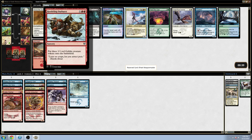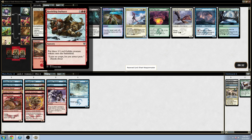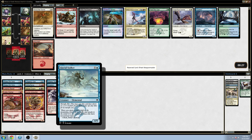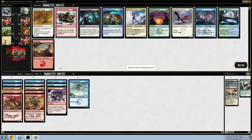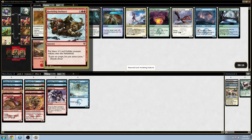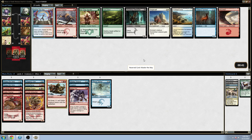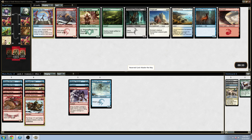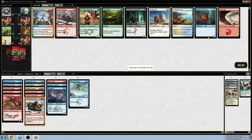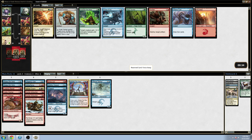Weapon Master is phenomenal, and Hordling Outburst is also phenomenal. This is actually pretty hard. Glacial Stalker kinda does a bad job of imitating Weapon Master, but does imitate it. This makes any Trumpet Blast I pick up — which I will want — just insane, and it's on one of my primary two colors so I don't have to worry about casting it. Master the Way is a little slow but can hit players as a finisher, hit creatures, kill blockers, and draw cards. I might just be two-color at this point, so easy pick — the card is really, really great.